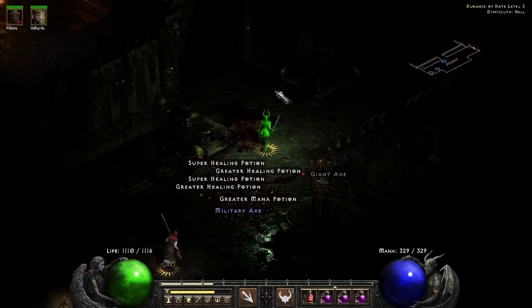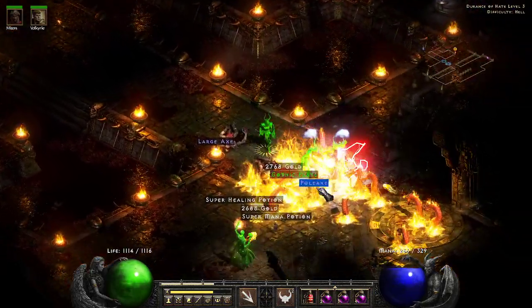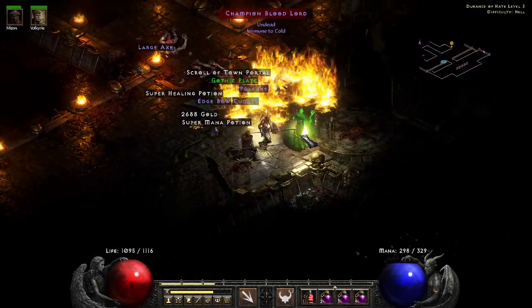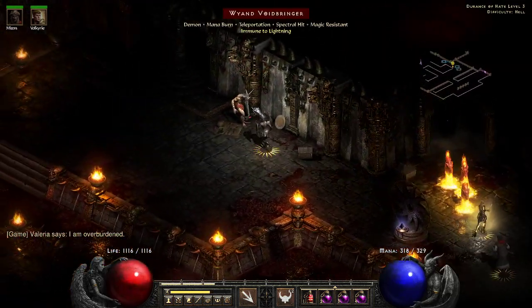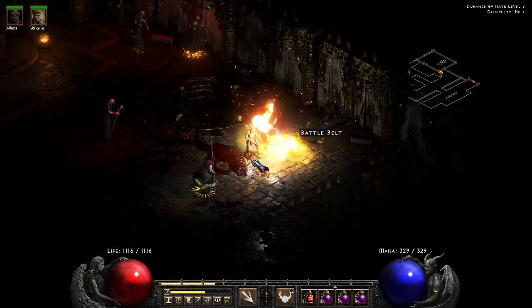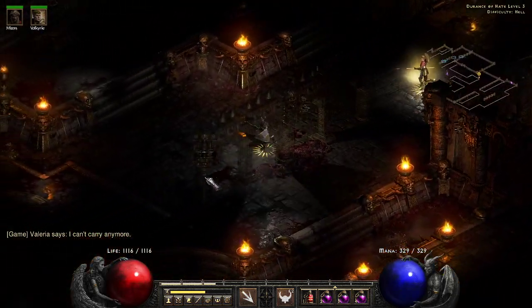I'm super excited to theory-craft this. I was writing down the runes I'd like to put in the Runemaster — it depends on whether I can get an ethereal one. If I can get an ethereal one, I'll put a Zod rune in it. The other runes I'm thinking about are Ja, Om, and two Shael. If you guys can think of a better five-rune combination for a Runemaster, let me know.